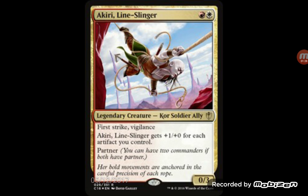The next one is Kiri Lying Slinger — two mana for a 0/3 with First Strike and Vigilance. It gets +1/+0 for each artifact you control. The partner effect on it would just be useless in this context, but outside of that, a two-mana 0/3 that gets bigger for each artifact you control might make some interesting Boros artifact or Boros equipment type strategies. It's really cheap and still really good if you have some artifacts to work with.